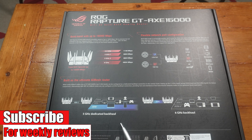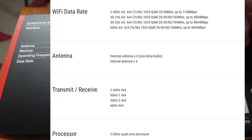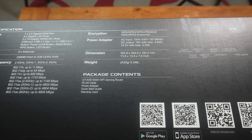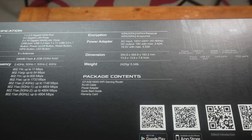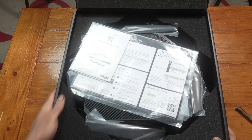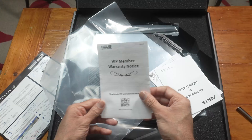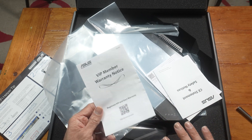Or you could select one of the 5 GHz bands. There are two ways to set this up: you could either set it up with the app — you can download it from Google Play or the App Store — or you could set it up using your computer. Both ways are really easy. I'm on EE here in the UK, 900 down and 110 up. Make sure to register your router because here in the UK you get three years warranty, but you have to register for that.